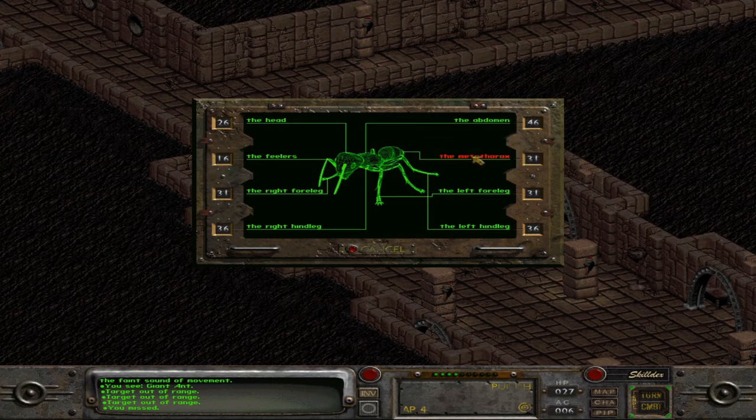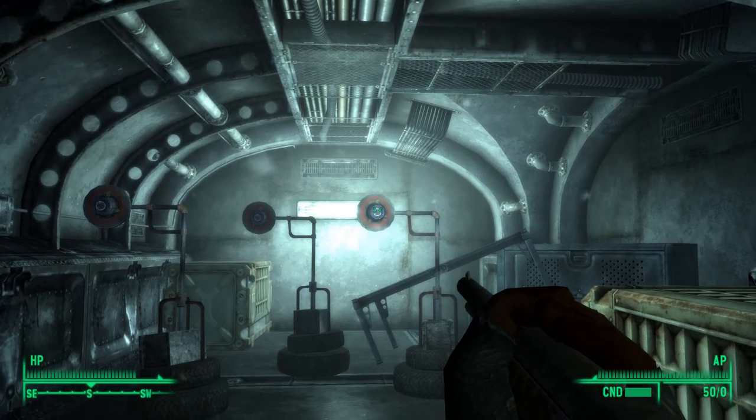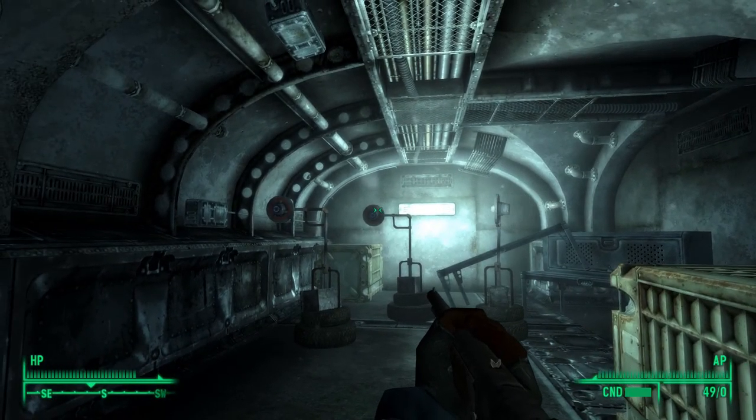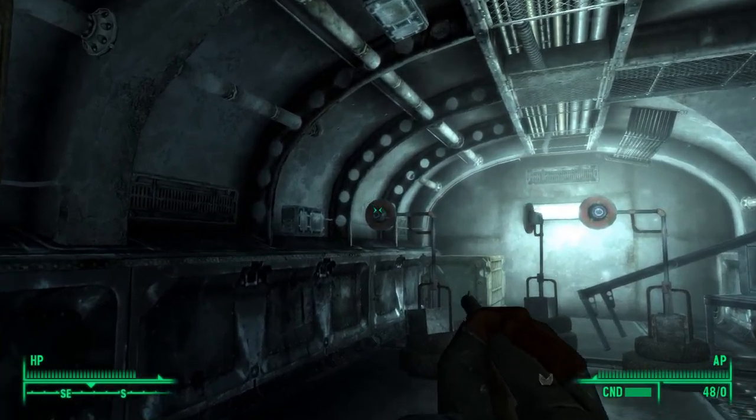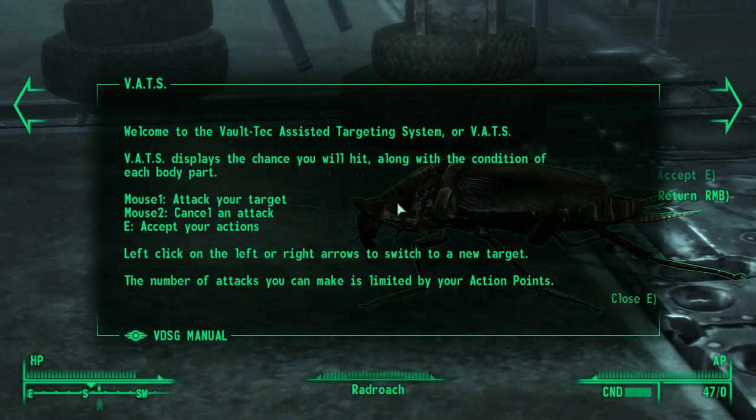VATS was introduced in Fallout 3, where it actually stopped time, and was likely intended to appease fans from the previous two games. In Fallout 1 and 2, battles were turn-based, and you were allowed to attack specific body parts. Since Fallout 3 was in real-time, and attacking specific body parts would be a difficult mechanic to implement, VATS was the compromise.